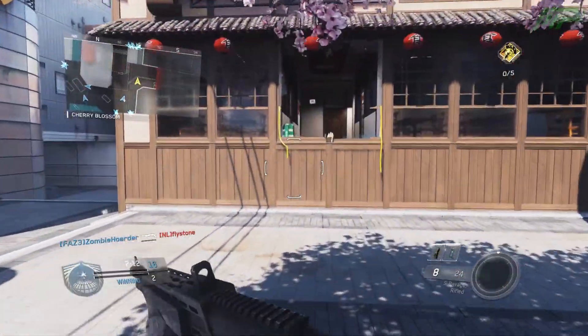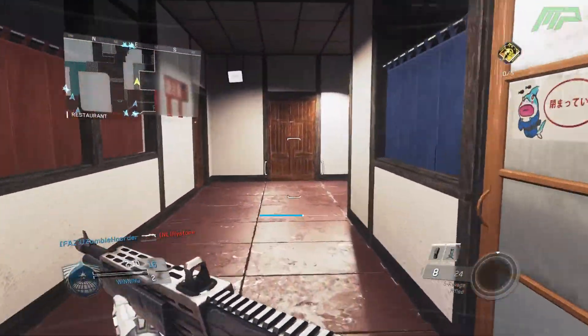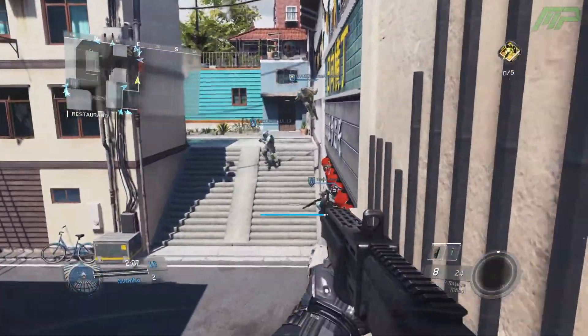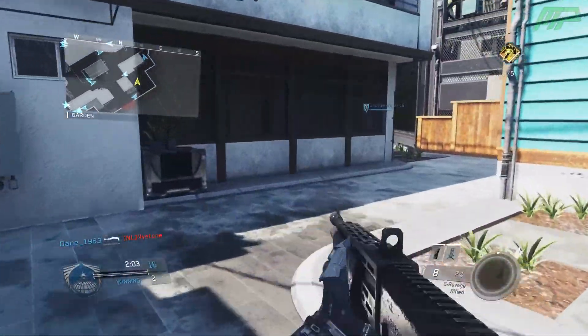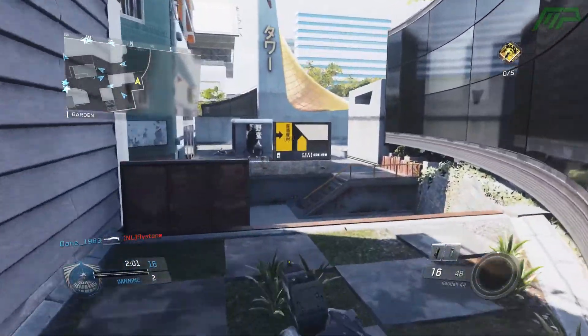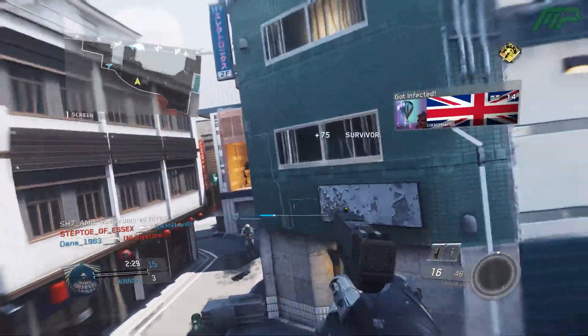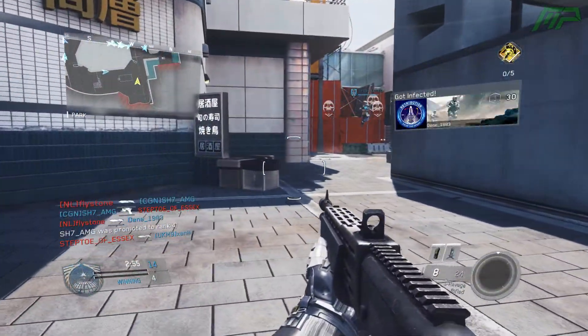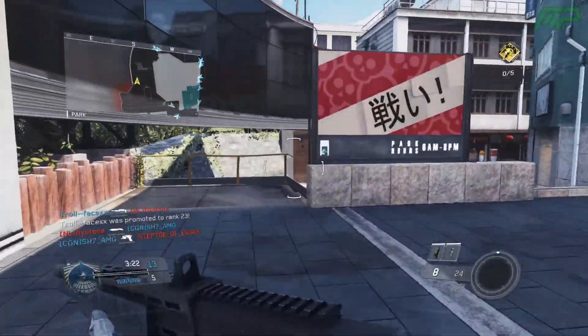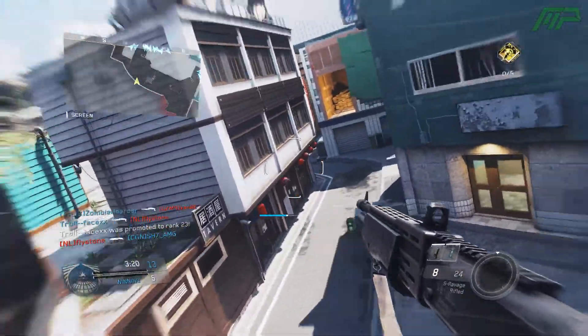Starting off with the equipment, the Black Hole Projectile has seen a buff as it now has a larger radius, so you're going to be able to pull in more enemies from further away — which is good because I didn't really see many people use that equipment. Also now, if your Black Hole is pulling someone in and your teammate kills them whilst they're being pulled in, you'll now receive an assist for that.